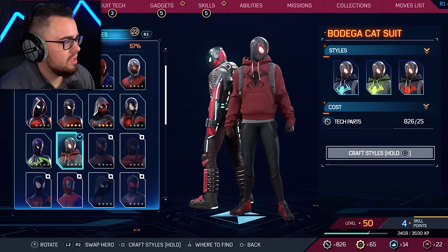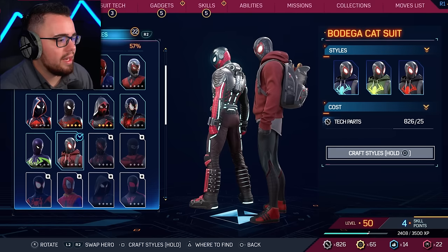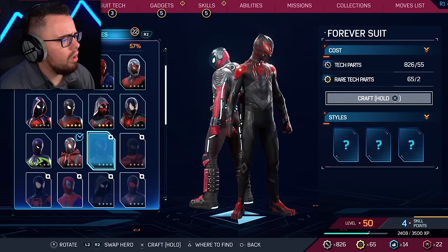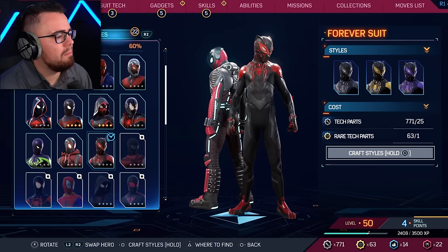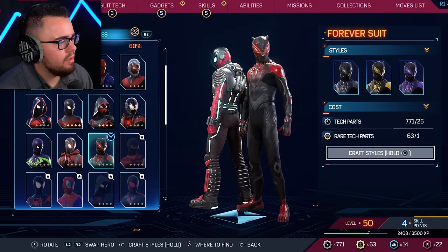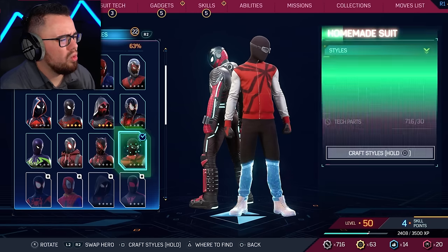Bodega Cat suit — oh, there's a cat! The cat being on the back really changed everything. That's really cool. Is that like Cat Woman or Black Panther? Oh, the purple one would really confuse somebody. Homemade suit — his homemade suit is definitely better than Peter's. This is so freaking iconic.